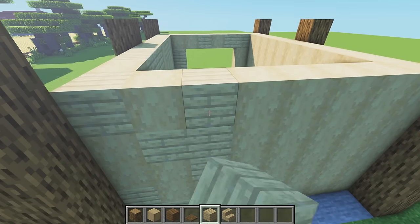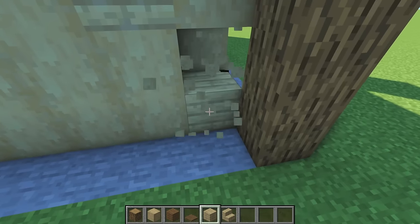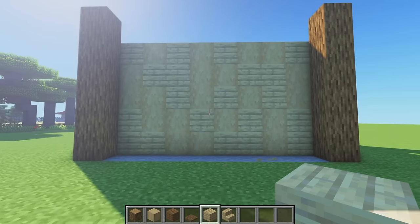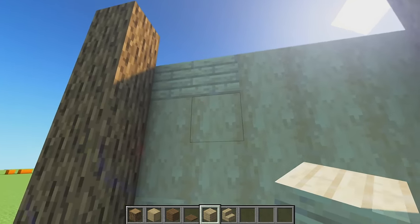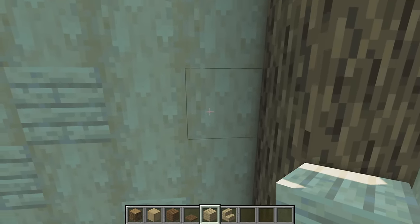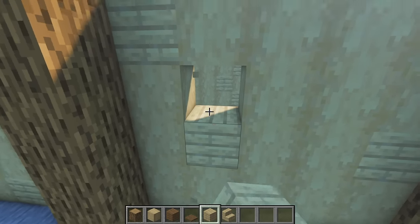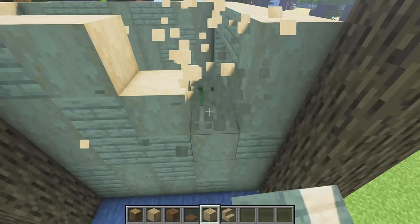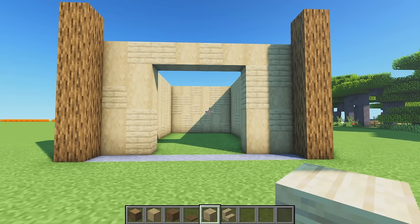Continuing the random birch plank texturing on the remaining sides. You can skip this step if you're in survival and short on materials - the barn will still look amazing without it - but if you're going for aesthetics, this is definitely what you want to be doing. Already it looks pretty sweet.